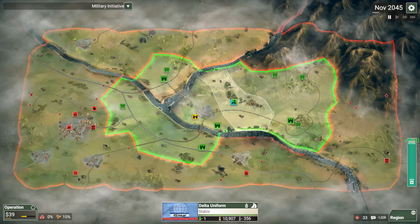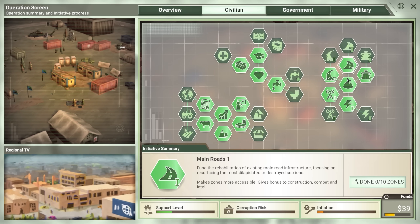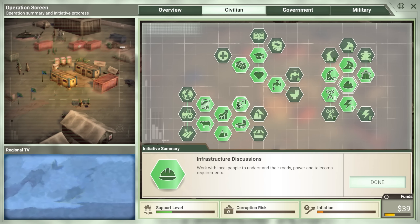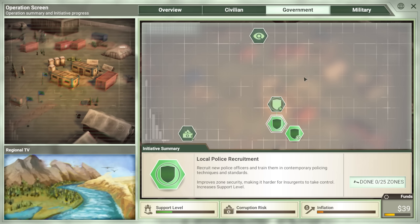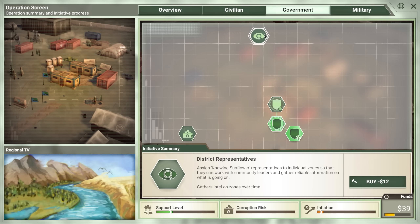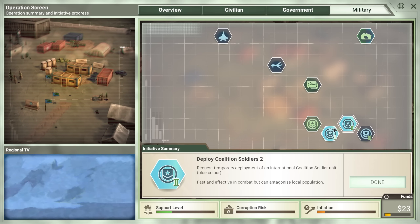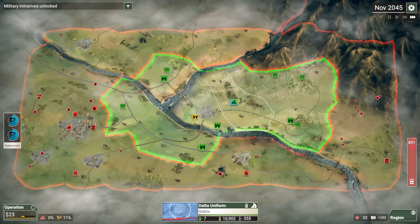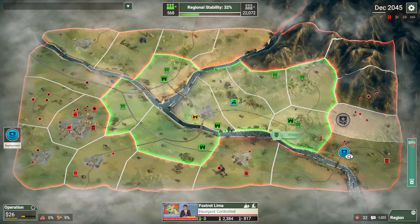They're training insurgents at the complexes — arms caches, mines, more training. We're completely surrounded. For our initiatives, we have pretty much everything starting at level 1. All economic, infrastructure, and basic services are unlocked. We already have local police recruitment. I feel like the one thing we really need more than anything else is going to be soldiers, so let's go ahead and pick up a couple of those immediately. If I can get down here and destroy one of these complexes, I have to imagine that's going to make my life easier.